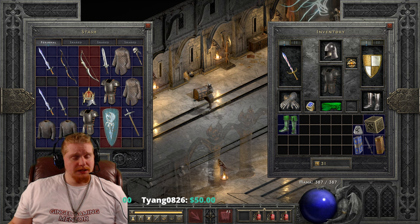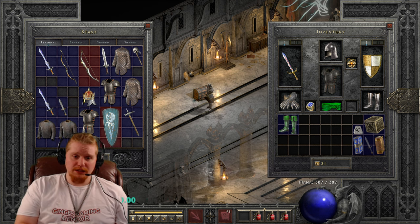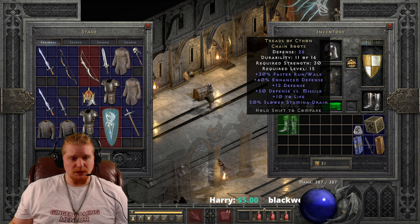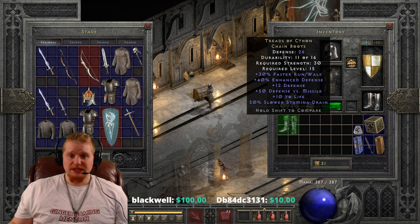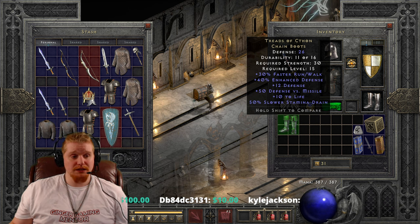I don't believe the stats on these things actually vary at all, but let me do a quick double check just to be sure. No, they do not. So it looks like you will pretty much always find this in the same condition with a very, very, very tiny variable on defense. So we have a defense of 26 on these with a strength requirement of 30, which is relatively nothing. A level requirement of 15, which puts this in a very good place to be used alongside other very nice level 15 sets and items.